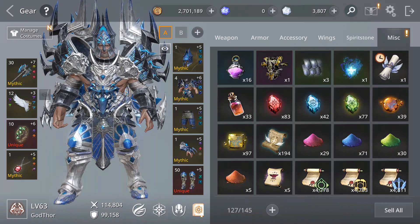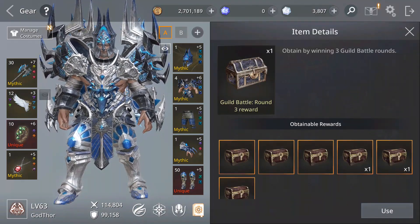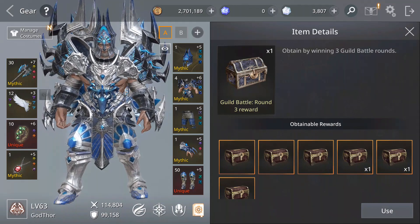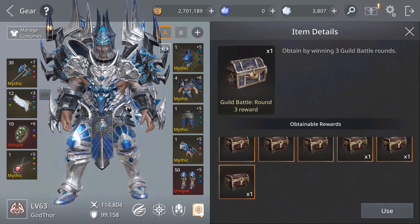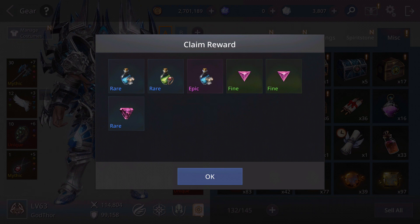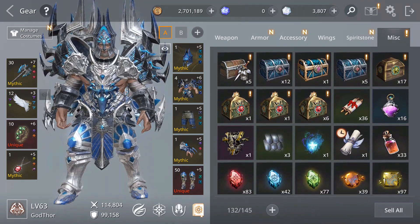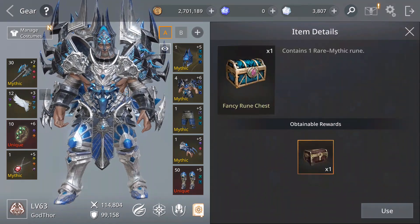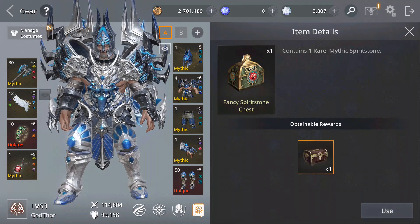This is from guild battles — winning round three rewards. Let's open it. You get essences, and for those who asked: from guild battles you also get spirit stones for the wings. I got three of them. Here I also have a Fancy Rune Spirit Stone.